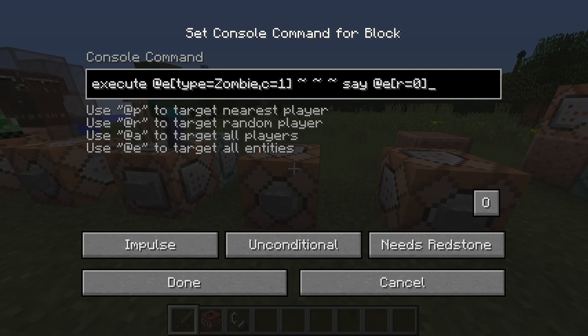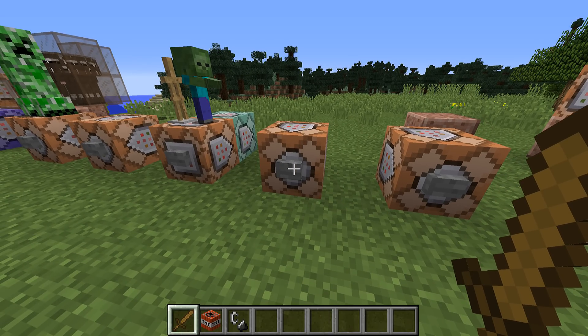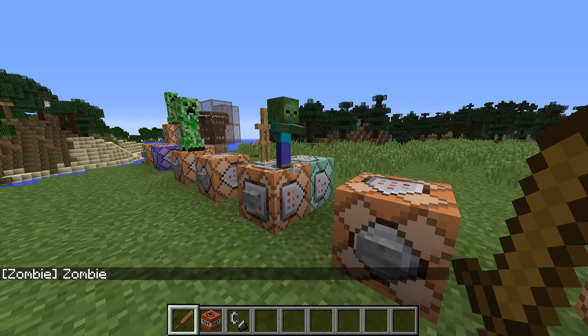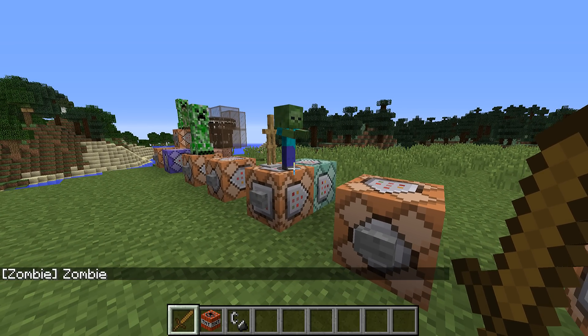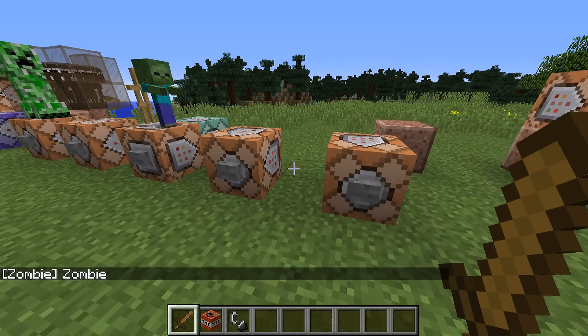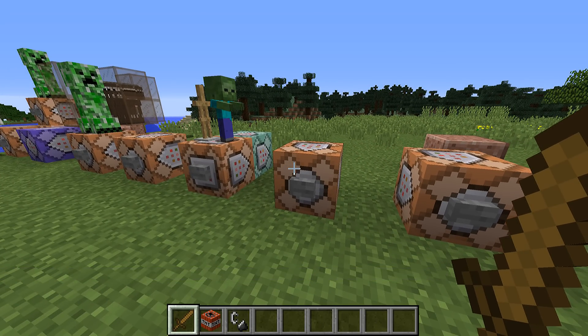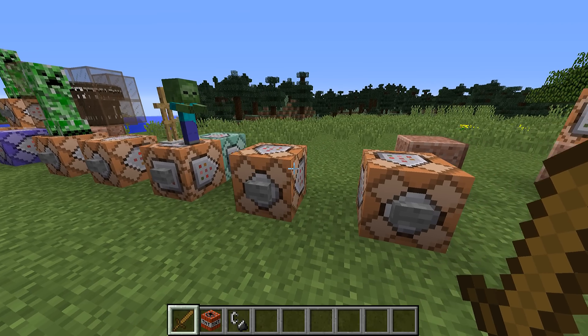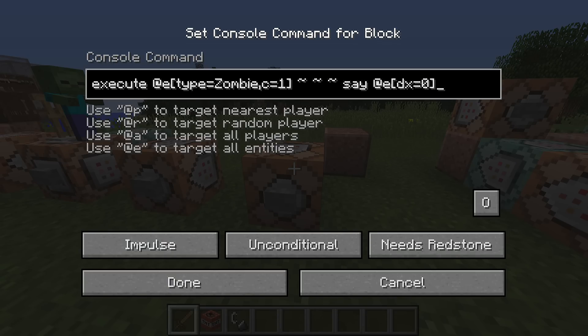Another important change is to selectors. Specifically, the r= selector used to start at the center of the block the command was executed in and search outwards with a one-block addition to the radius. That has now been changed so the radius selector starts exactly at the entity position and has no automatically added radius. That means if you used to use r=0 to select entities in the same block as some other entity, that will no longer work. The safest way to change those commands is to use the dx, dy, or dz selectors instead with a radius of 0.